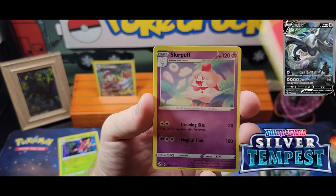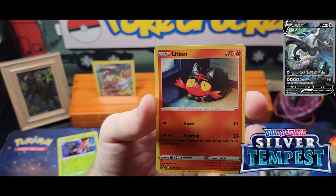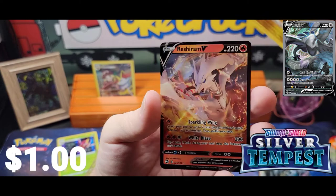Pack five: Sliggoo, Lairon, Archen, Dratini, Feebas, Fampy, Litten, Rufflet, Raichu, and a Reshiram V.